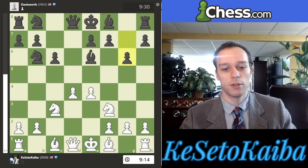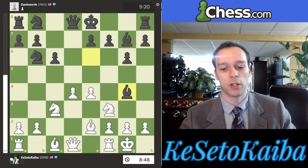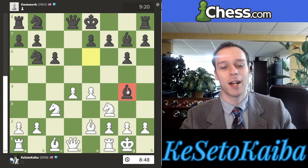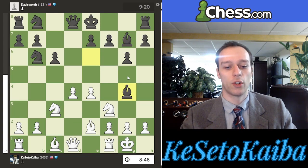The game continued — they play g6 trying to fianchetto, since their pawn is blocked by the bishop. I want to get castled so I play bishop to e2. They fianchetto with bishop g7, I castle, and now they play bishop g4, which again is the best move according to the engine. It might look strange that they've shuffled this bishop — from c8 to f5, then back to e6, and now all the way to g4. It looks like they're losing a lot of tempo, but each time they moved the bishop it was a good move.